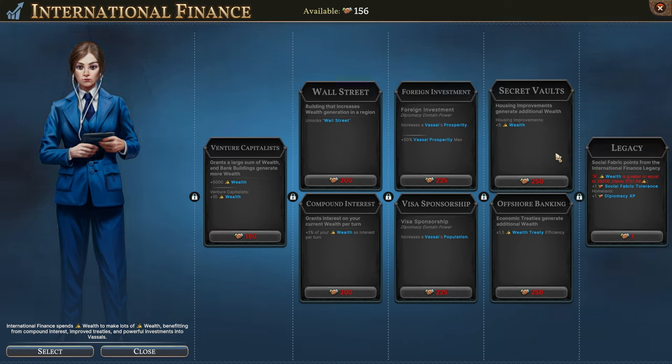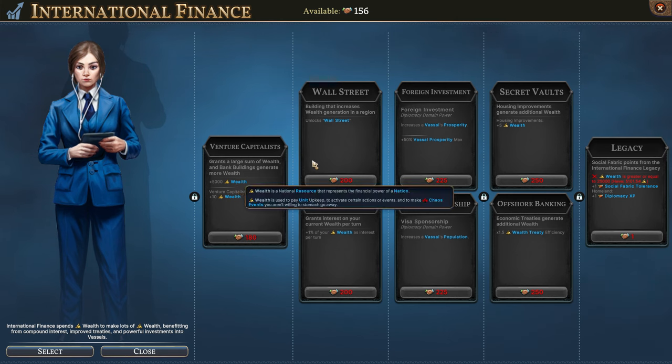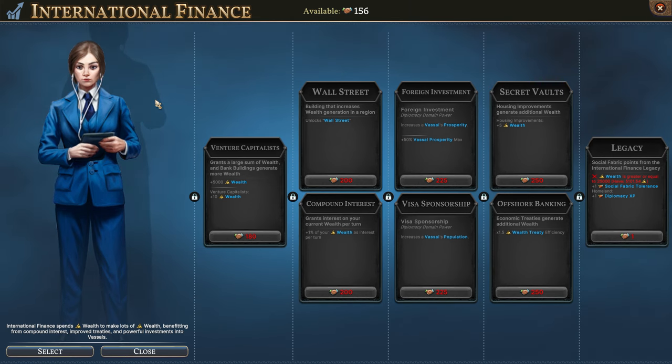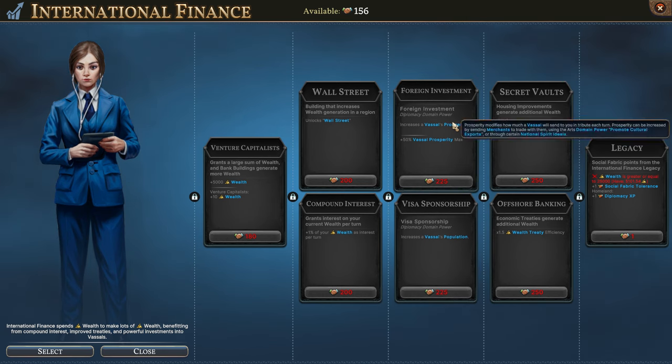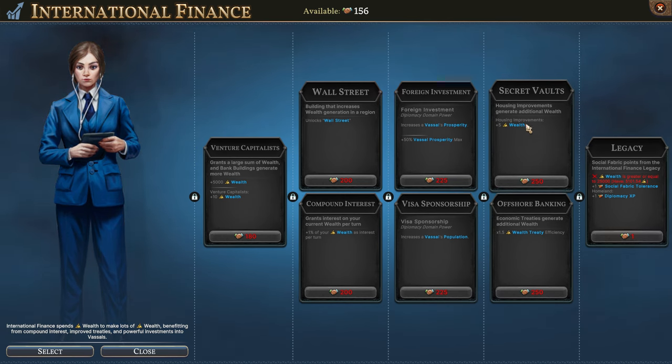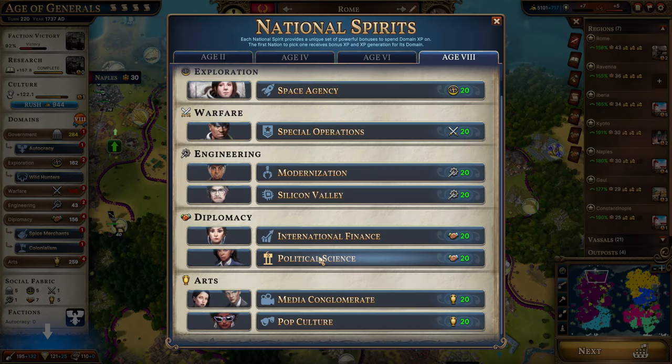International Finance is focused on wealth — just increasing the amount of wealth that you get. This one straight up gives you 5,000 wealth. It's really focused on wealth — 1% of your wealth will be earned as interest per turn, so the more wealth you have, the more you earn. There are prosperity bonuses and diplomacy domain powers here. When you're sitting on a lot of diplomacy power this could be useful. Once you have it, it gives you more things to use your diplomacy on — increasing vassal population and prosperity, plus 50% vassal prosperity max, which is pretty helpful when you have a lot of vassals as we do. This makes housing improvements produce more wealth. Overall, very focused on wealth production. I don't know if you really need that because wealth is already so easy to produce.